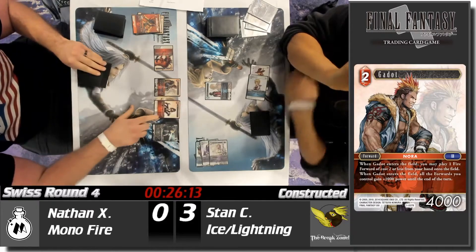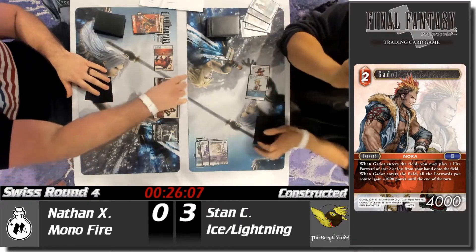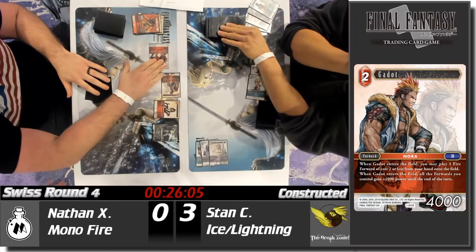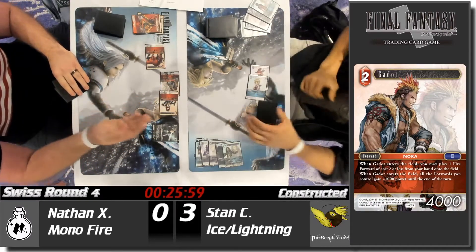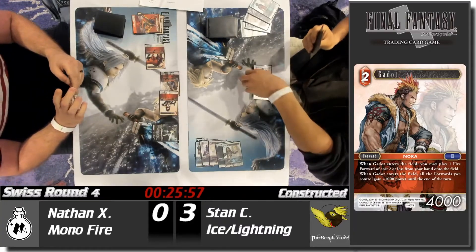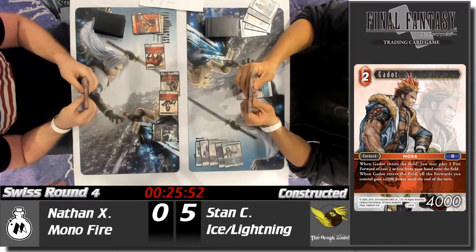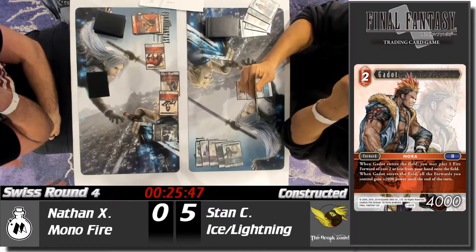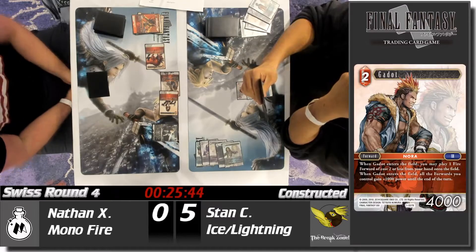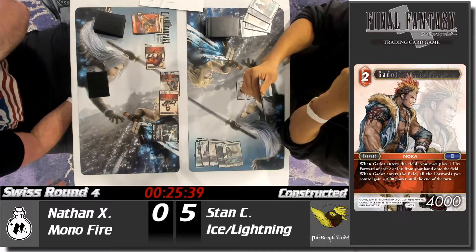A Cloud with at least 7000 damage — the Genesis is out, and it's another two to three points of damage. That fire aggro is putting in a lot of damage. Stan is already at five points of damage, only has two backups left, and he lost Zalera — which would have helped him wipe almost the entire board.